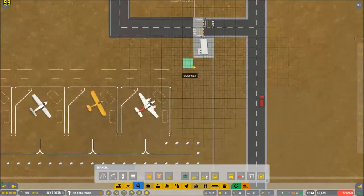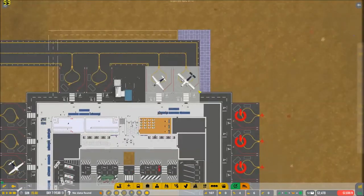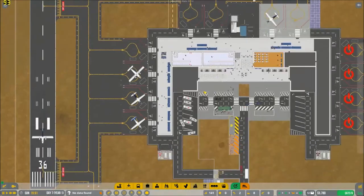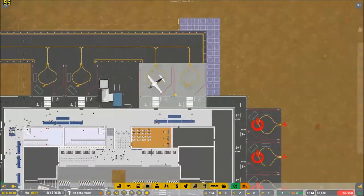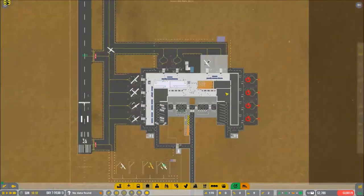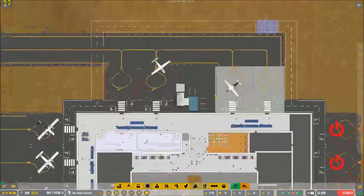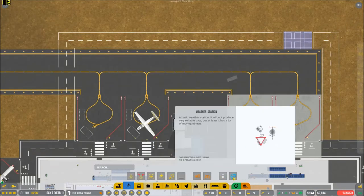We just need to make sure that these Jet A1 vehicles can make it over here. And while we're at it — perfect. Everything's running pretty good at the moment. They're still going in circles there but everyone's getting to work.